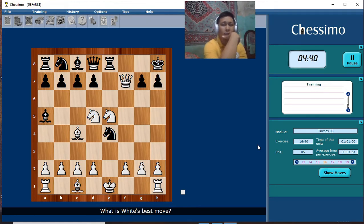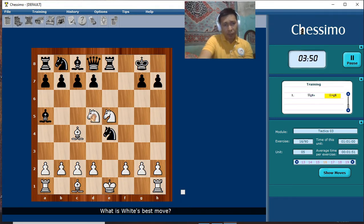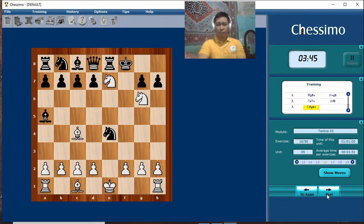I'm having a hard time with this one — let's analyze. It's about a discovered attack for white: sacrifice queen, check, then double check — checkmate.